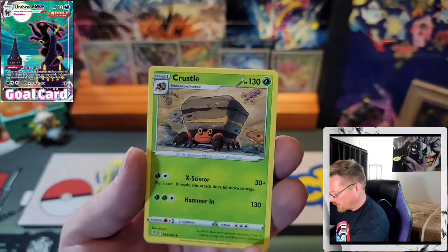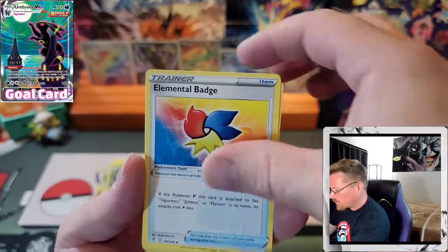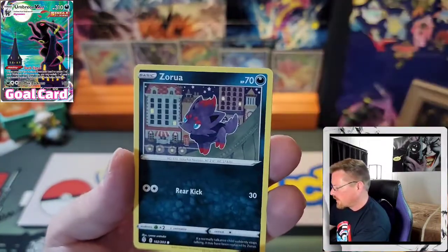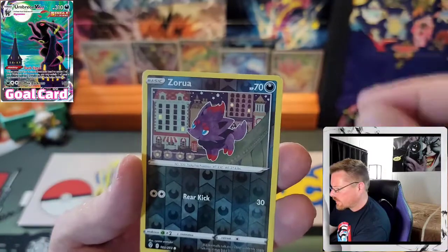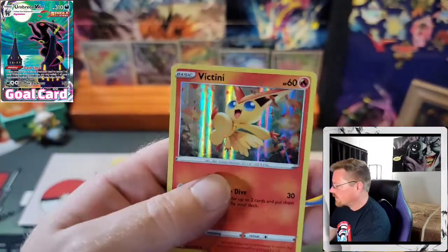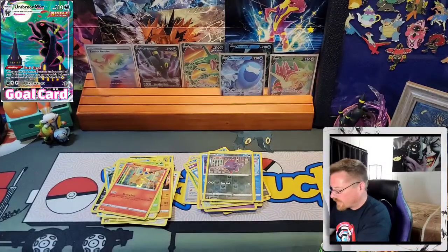Fighting Energy. Crustle, Switching Cups, Elemental Badge, Dwebble, Hippopotas, Zorua, Psyduck, Rufflet, Reverse Zorua, and a Victini hollow. Not sure I pulled that one yet either. Got the Reverse.